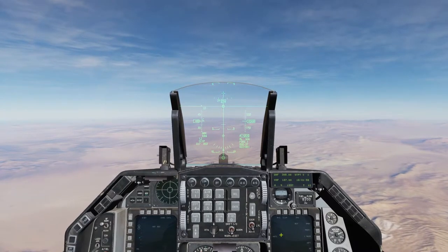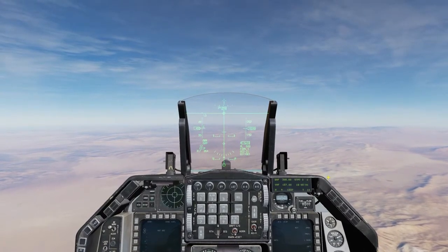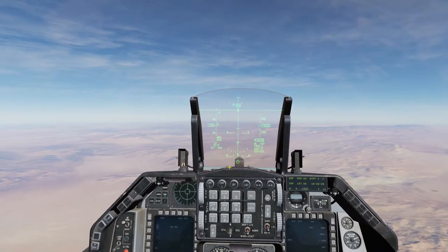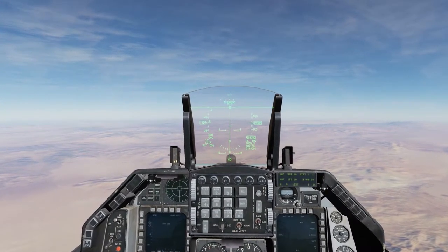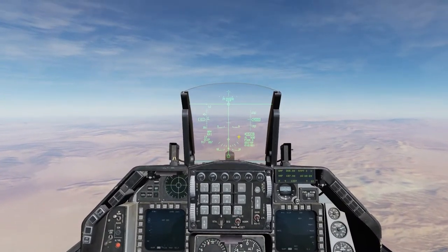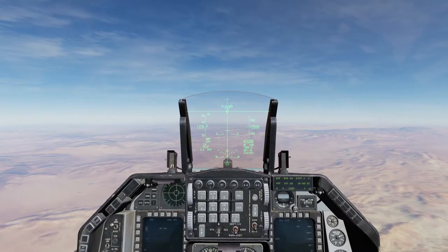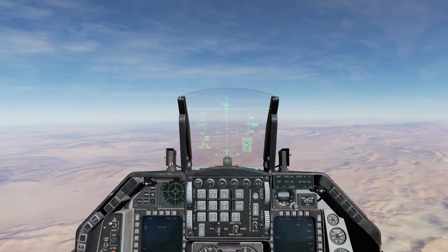We'll switch back to CCIP. This is almost like a CCRP mode if you press and hold it. Now, if the release queue is below the PIPR, then you can release the weapons whenever you hit the button. As soon as you press the release button, the bombs will drop, because you've reached that point where you can visualize the drop. But if you can't visualize the drop — if you're too high, or you're purposely staying high to avoid man-pads or something — and you need to put the PIPR on the target but you can't dive and need to stay high, and you don't want to use CCRP mode.